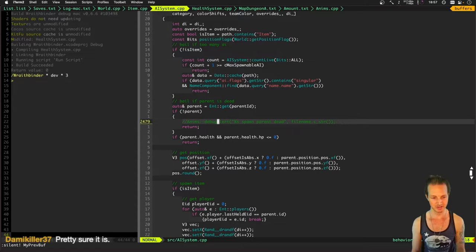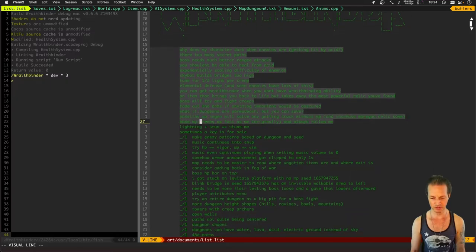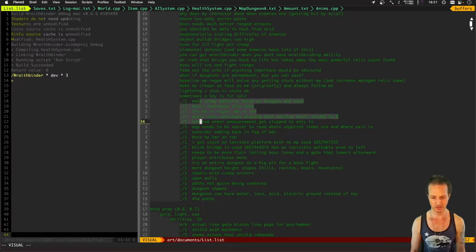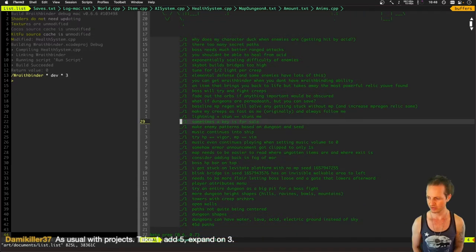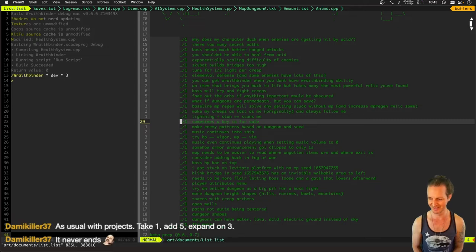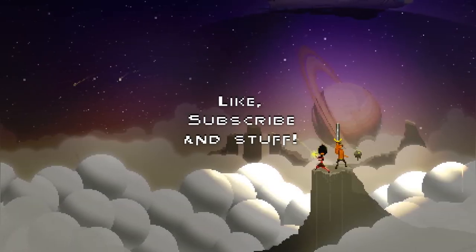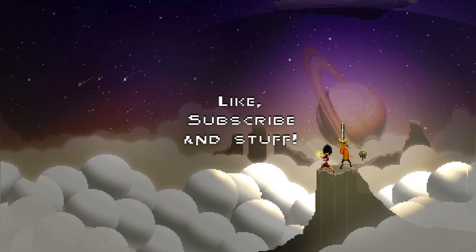That was a long playthrough — we spent pretty much the whole stream playing. I love playing. We got a whole bunch of notes of things that need to be improved with Wraithbinder, plus other notes from earlier this week. As usual with all projects: take one, add five, expand on three. It never ends.